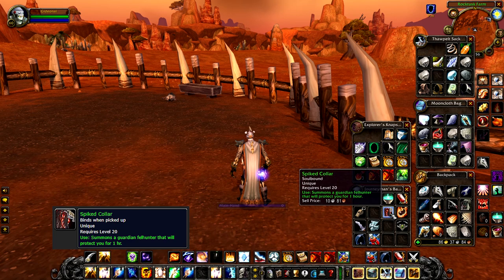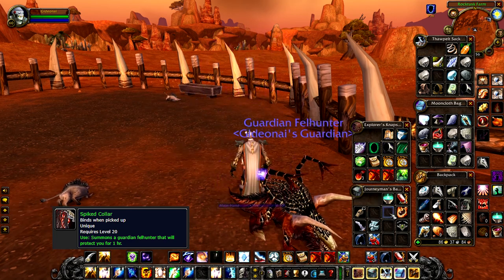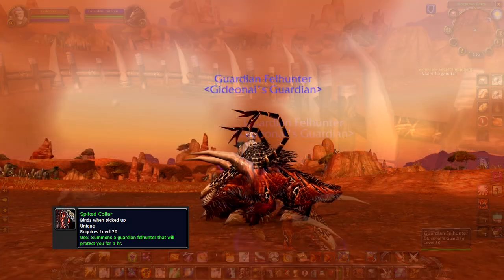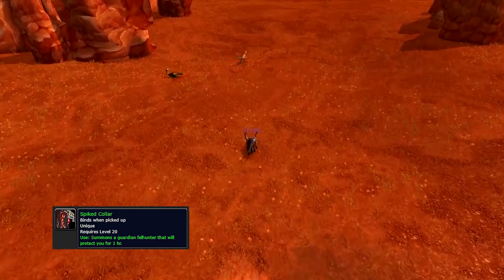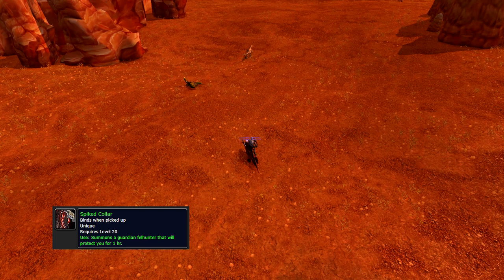The Spiked Collar is a unique consumable that, when used, summons a Felhunter. This Felhunter is a guardian pet and will attack any enemies in a very wide vicinity, acting like a hunter pet set to aggressive stance.